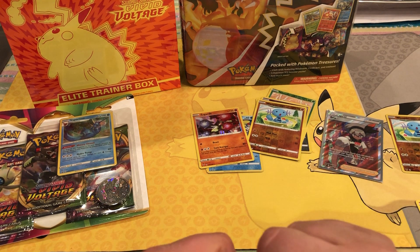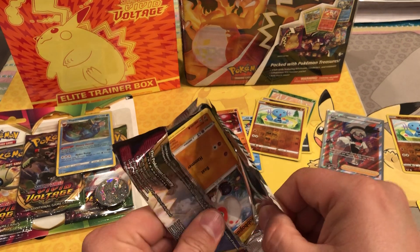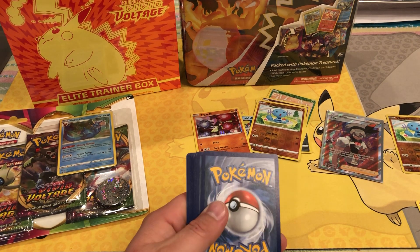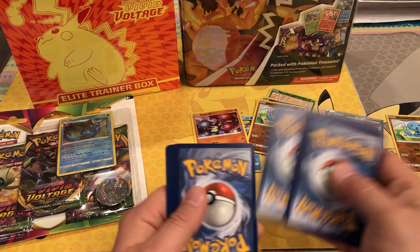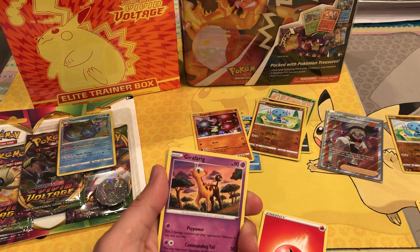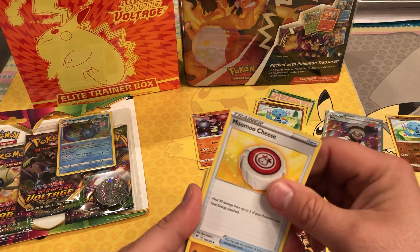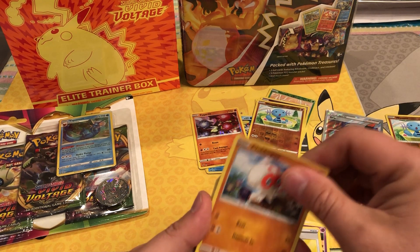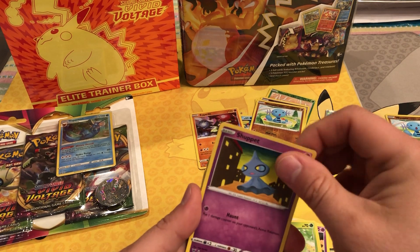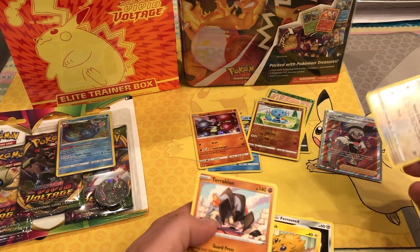Last pack of this box. I might have to do a separate video for the ETB and the lunchbox tin because this is probably going to take a bit. Got a Fire energy, Milotic — set that aside for the daughter — Ferroseed, Moomoo Cheese — that's funny — Club, Skiddo, Shupit, Ferroseed, Joltik, Chatot reverse holo. That wraps up the first box.